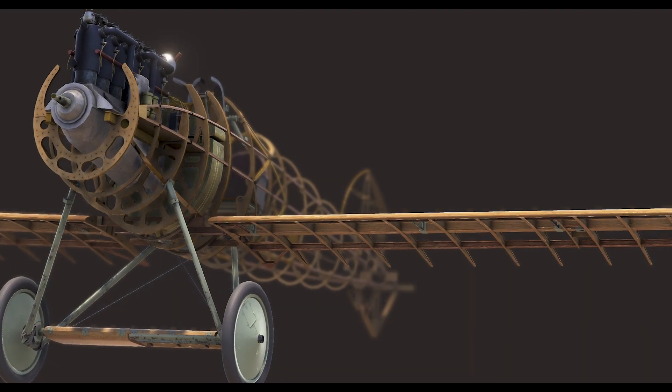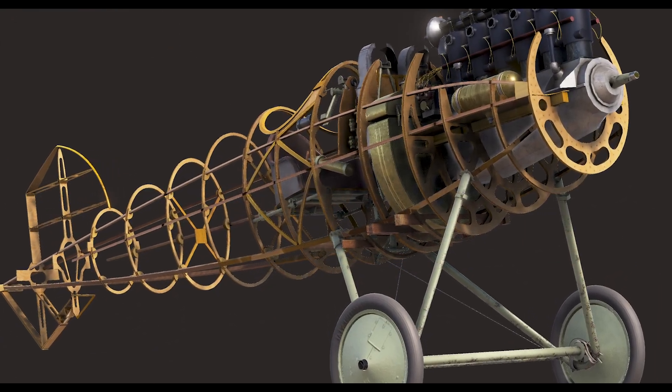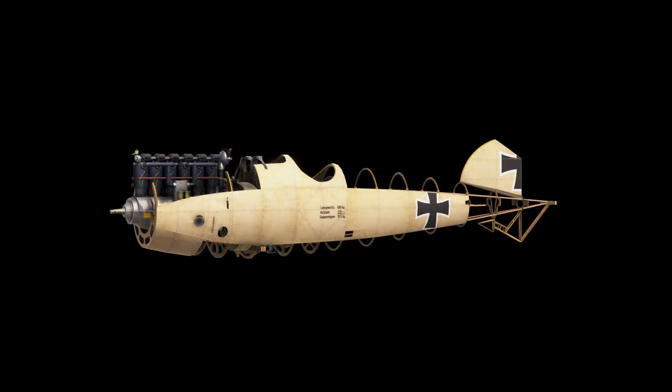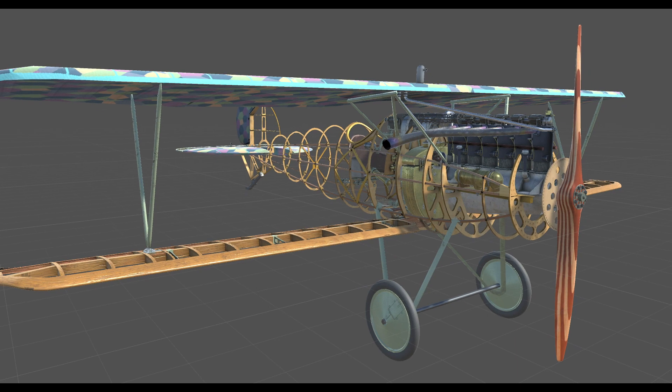Hi, this is Bo from Aircraft and Pixels. This video is a kind of catalog of assets that have been developed for Aircraft and Pixels Albatross D5 but not yet released in the game. I plan to rectify that sometime in the second quarter of 2023 if life doesn't get in the way.